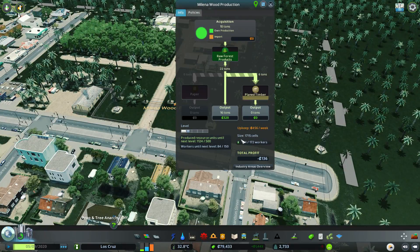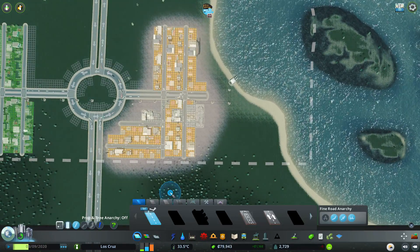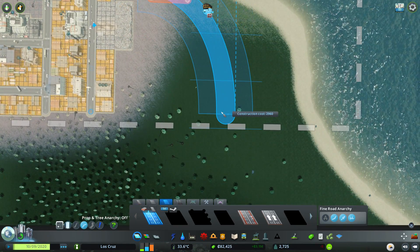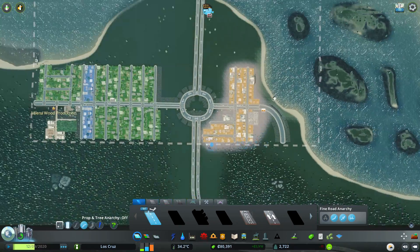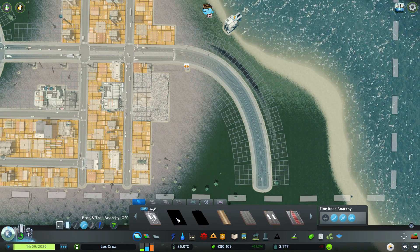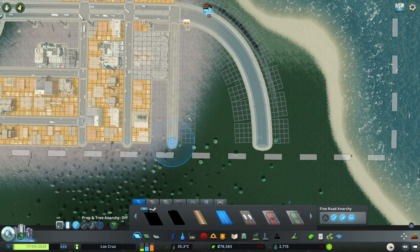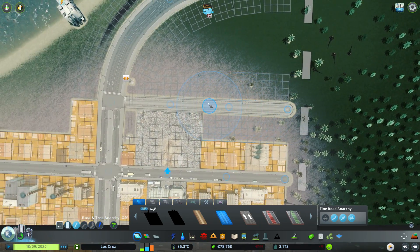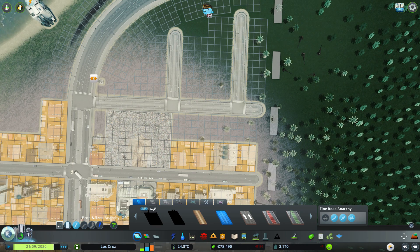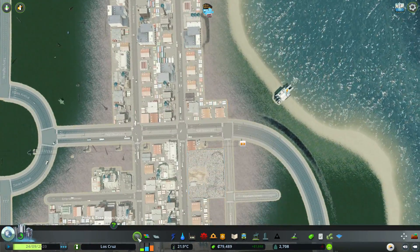We've got to start filling some of the needs of our city - we still have needs for industry, generic industry. Let's work on that and fill this little spot up here. Using the new small industry roads - that can go down the back there. I put on the extra landscaping tools mod, so now landscaping is free, which is good - we've got the brush sizes and stuff. That one is working if you want to know.